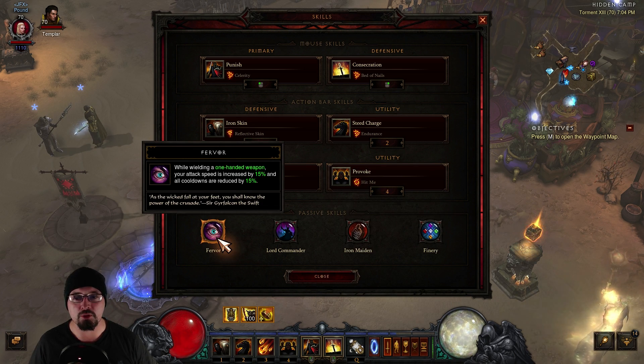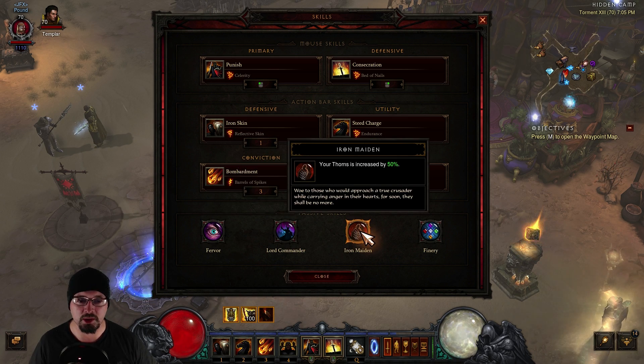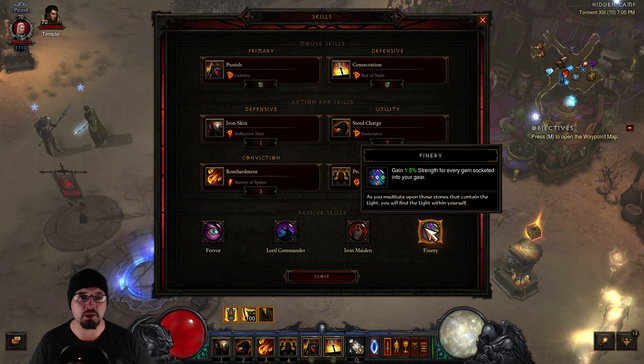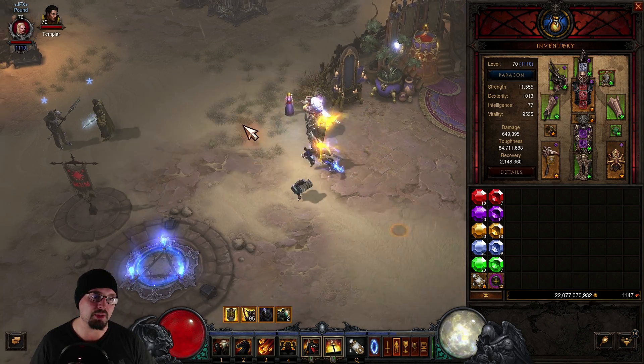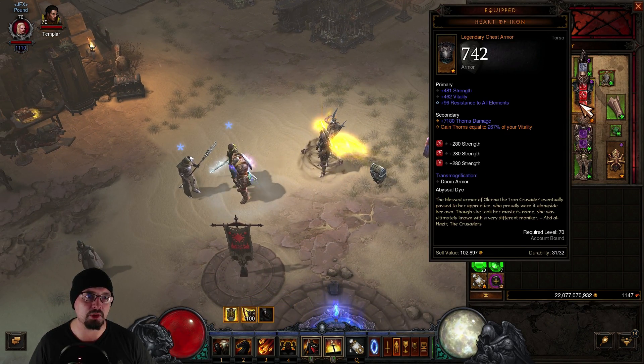Your passives are going to be Fervor, giving you 15% attack speed and 15% cooldown reduction. Lord Commander gives you a 25% reduction on Steed Charge and a 35% reduction on Bombardment. Phalanx is also on the bar but we're not using it. Iron Maiden is a Thorns passive that increases Thorns by 50%. And Finery gives 1.5% strength for every gem you have socketed — the reason we use that is because we're trying to balance our strength with our vitality because of Heart of Iron.